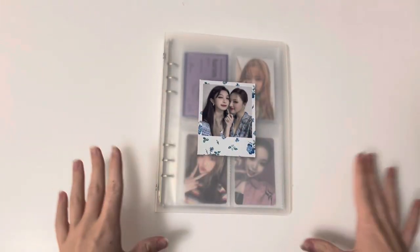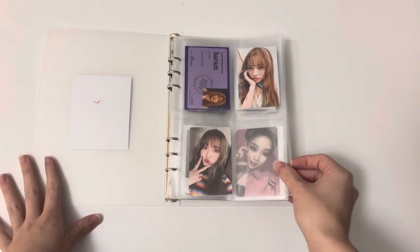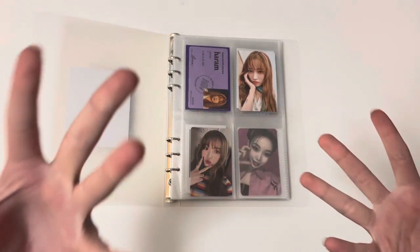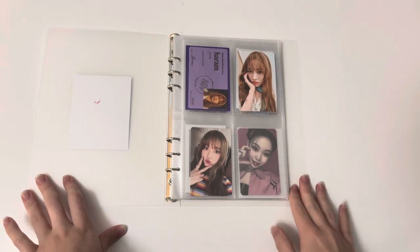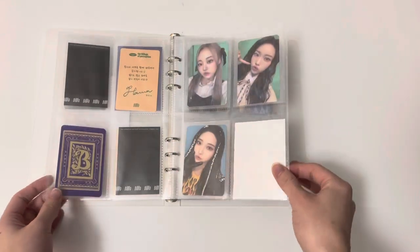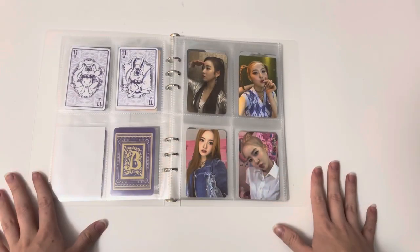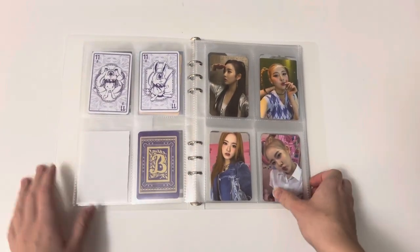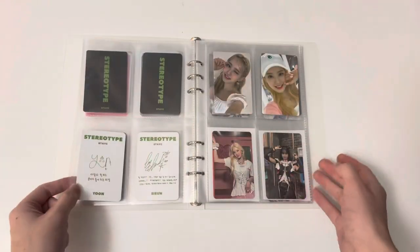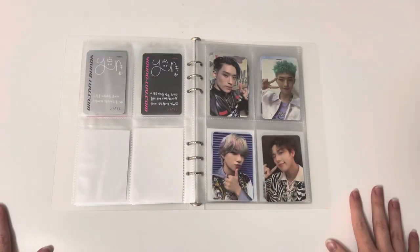First up we have my main A5 binder - these are just collections that I'm not solidly collecting right now that I just add to. First up in the front we have Billy. I was originally going to be collecting Haraam but I'm taking a break since TXT's comeback happened. I did complete her cards for The Village. Here are my other random Ningning and Yoko cards and a random Haruna.